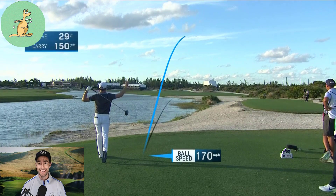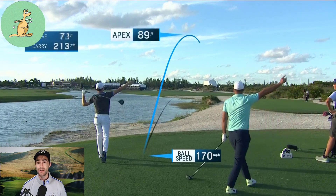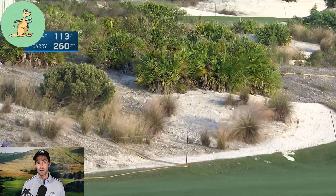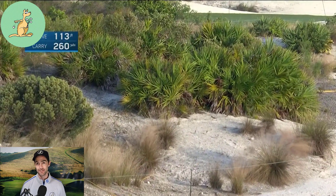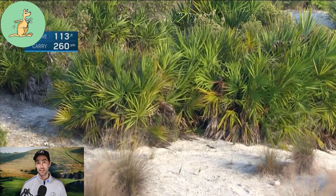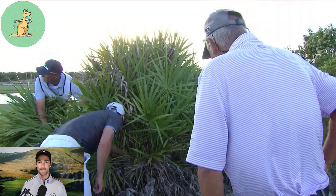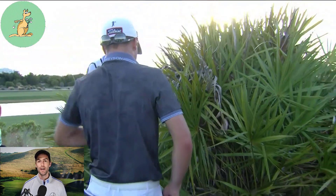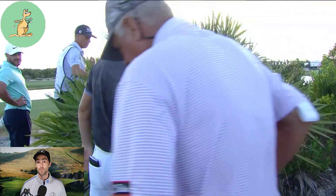Justin Thomas struck his tee shot right on the tricky par-4 18th hole during round one of the 2021 Hero World Challenge. His ball ended up right in the middle of a bush, and thus Justin opted to take a lateral relief drop for a penalty of one stroke under Rule 19.2 — unplayable ball.